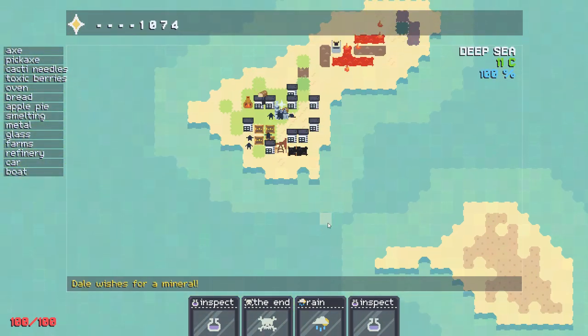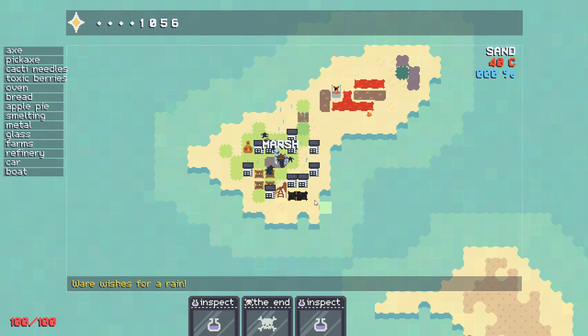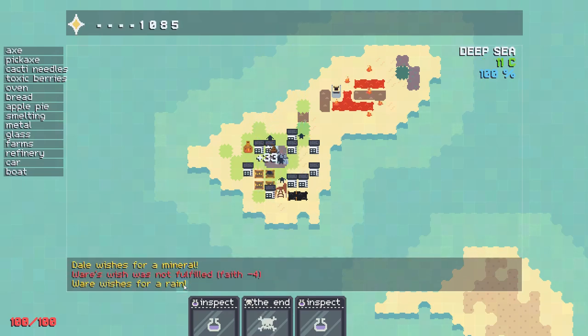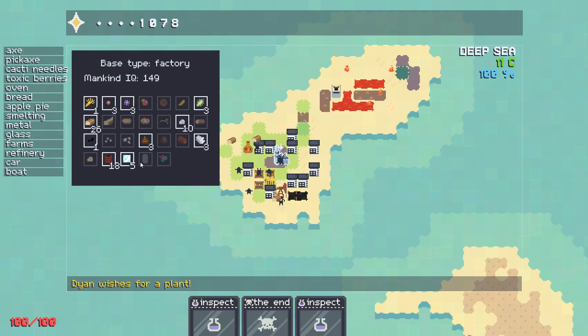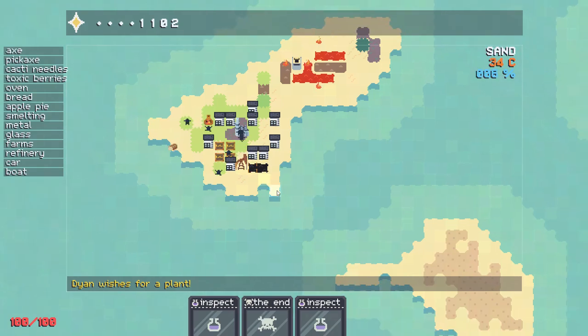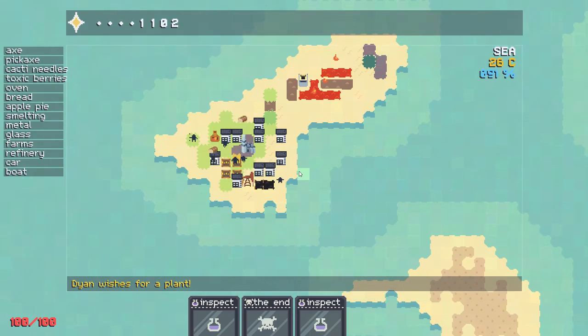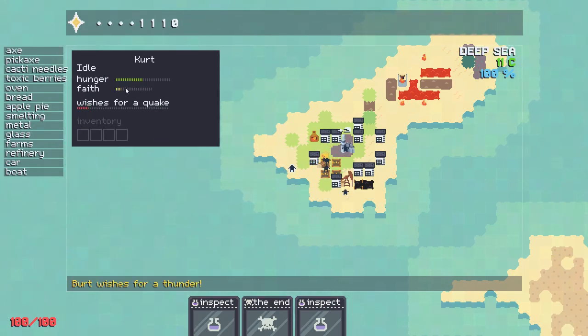Nothing else over here? We can throw some rain on them. Have some rain — turn our land into a marsh. Now you wish for rain? I just gave you rain and now you wish for it? Society's looking alright. But I don't know if we're gonna get anywhere else — we got plenty of food though. We just have to get that lightning rod. But I think we're gonna call it here, cause I don't think we're gonna be able to get it.